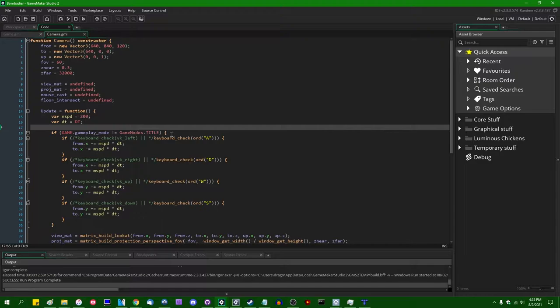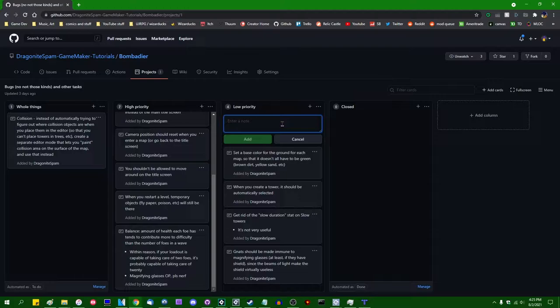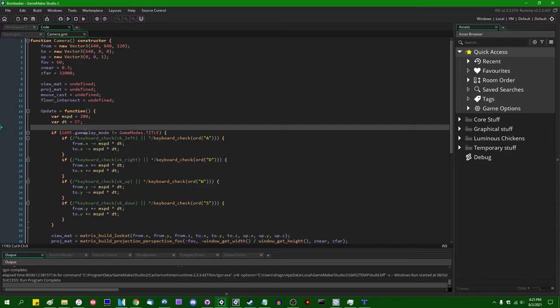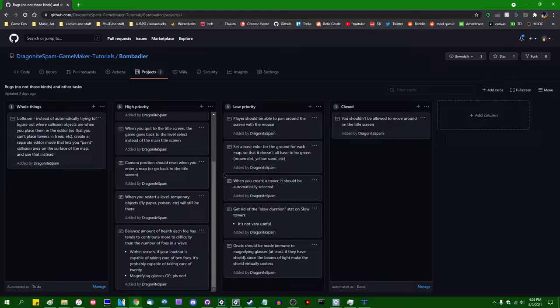On that note, I'd also like to have the player pan around the world with the mouse — I'll write that down on the triage board as a low-priority item. In GitHub Desktop: you can no longer move around on the title screen. That one is closed.